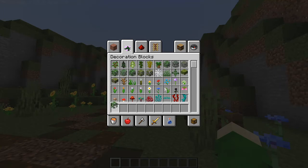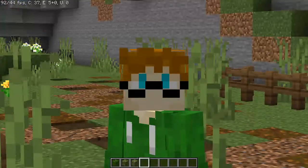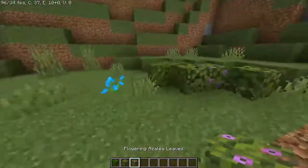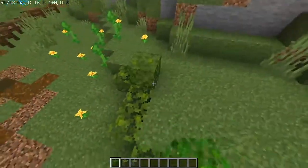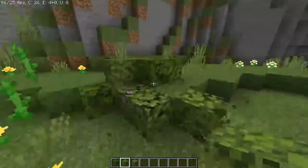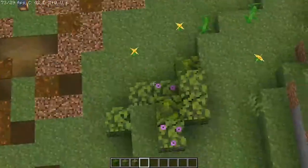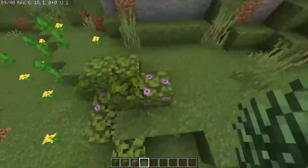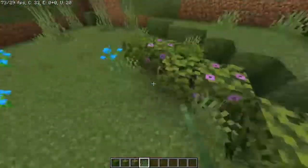Next, you want to focus on leafage — bushes, vines, things like that. In 1.17, flowering azalea leaves were added, giving us the ability to add flowering to bushes. Bushes can be made fairly easily: all you've got to do is take your leaves and make a shape with them. You can put more detail into them and surround them with grass, but it's not necessary. It's just a little detailing trick.